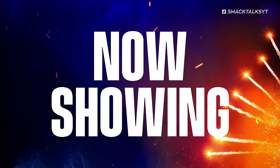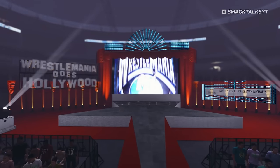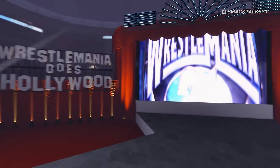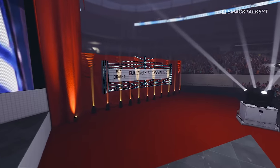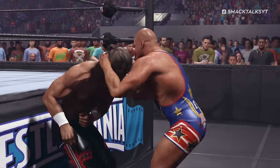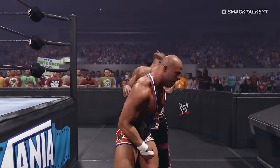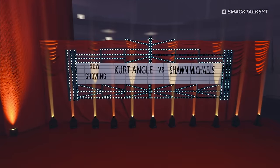Number 2: Now Showing. When playing matches in the WrestleMania 21 arena, the stage is modelled around a movie premiere to fit the tagline 'WrestleMania Goes Hollywood.' The right side of the stage features an old-school Now Showing board, which at the time of the event displayed participants of each match. Rather than update dynamically in-game, the board is frozen on the Showcase match between Kurt Angle and Shawn Michaels, regardless of which match you're actually playing.